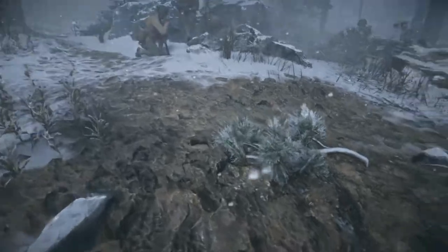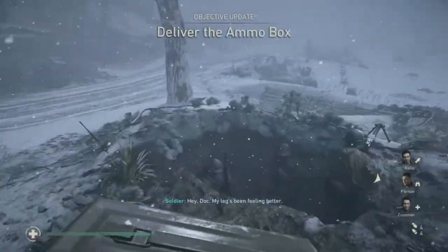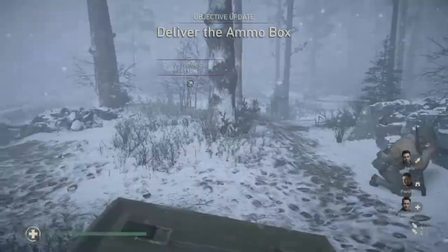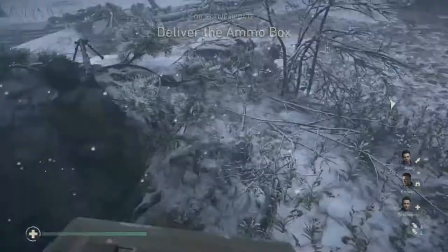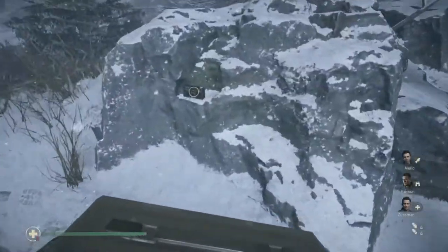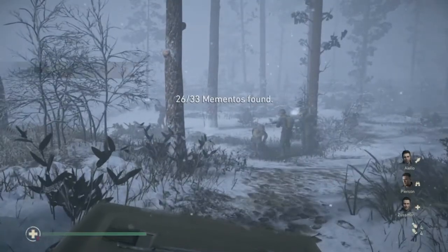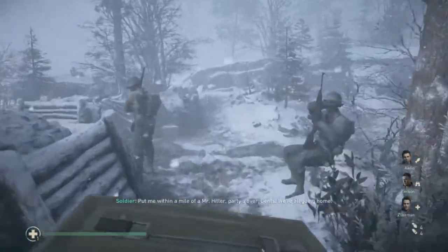Hello and welcome to Suddenly Random. Today we are doing another collectible guide in Call of Duty: World War 2 — this one's Battle of the Bulge. The first memento is a camera. As soon as you pick up the ammo box, just walk forward and on your right should be a camera. That's your first memento.